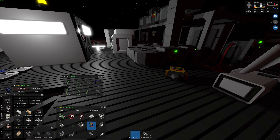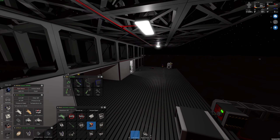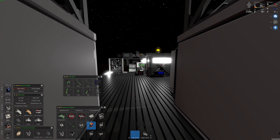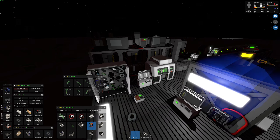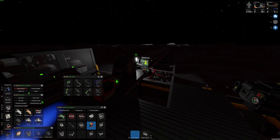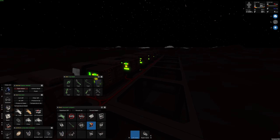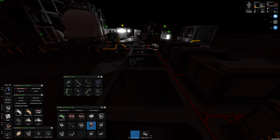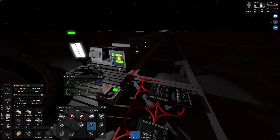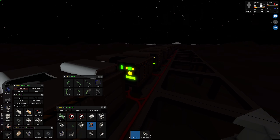Welcome back to a brand new episode of Stationeers! Today is episode 30 — pretty excited to have made it this far. In the last episode we made our 'miners,' which are just auto lathes. We have 10 auto lathes and we just managed to make them last episode, but we didn't manage to automate them in any way. That's what we're going to be doing today — you can see they're all just set on random stuff right now.